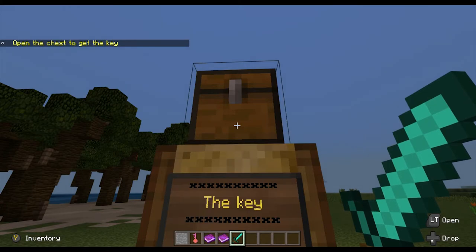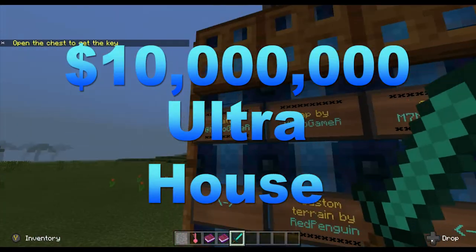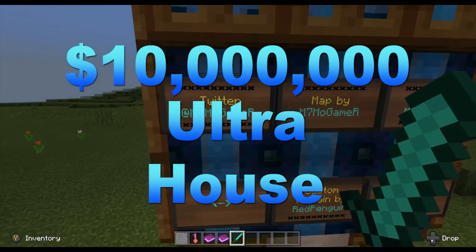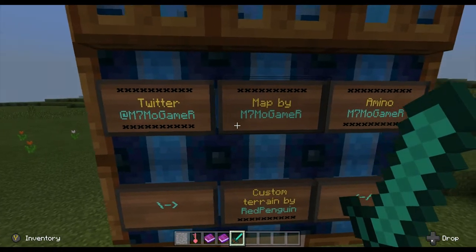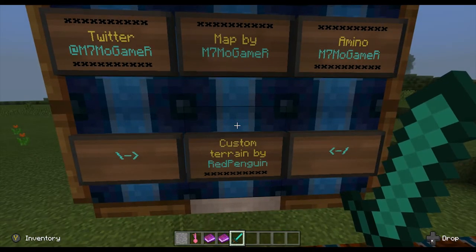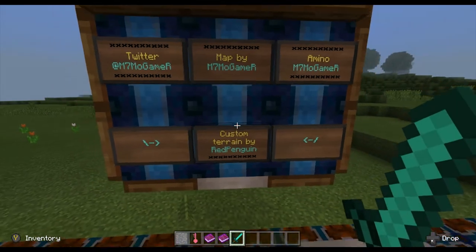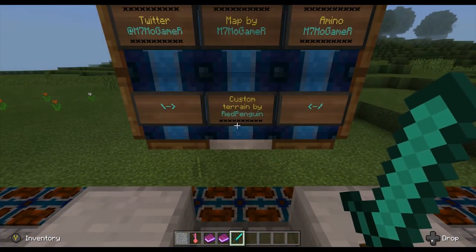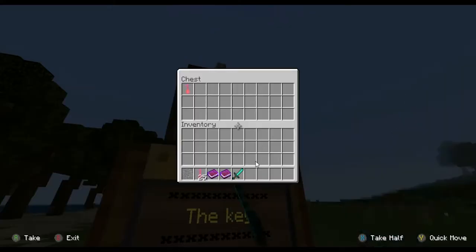Hey everybody, it's Old Dad, back with KidSource. Today we're checking out a new map called $10 Million Ultra House. Here's the creator — that's their Twitter account. I've put links to all their stuff in the description. The creator is M7 Moe Gamer, and the creator of the custom terrain is Red Penguin. You can see all that stuff right here on the signs when you start.